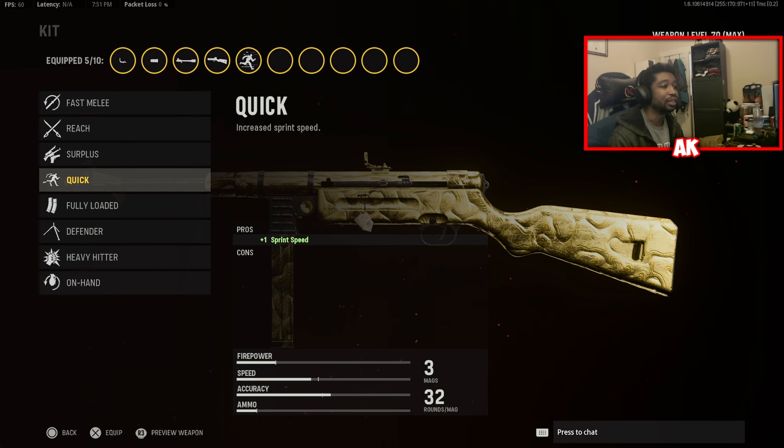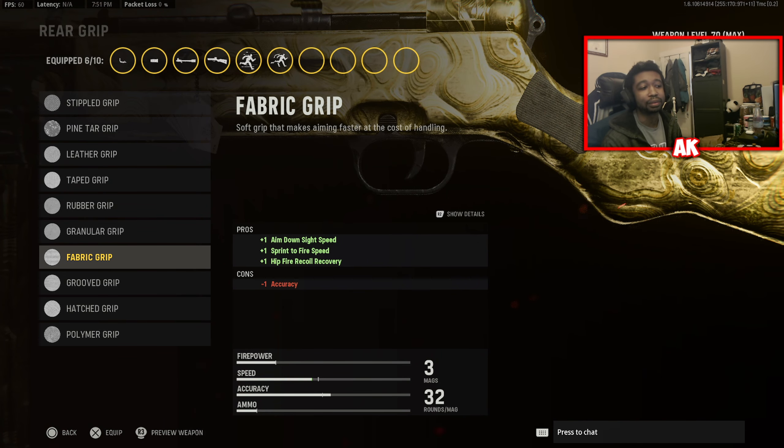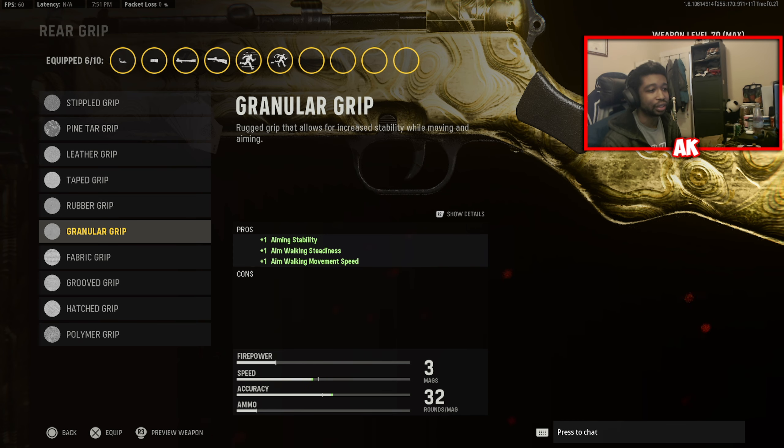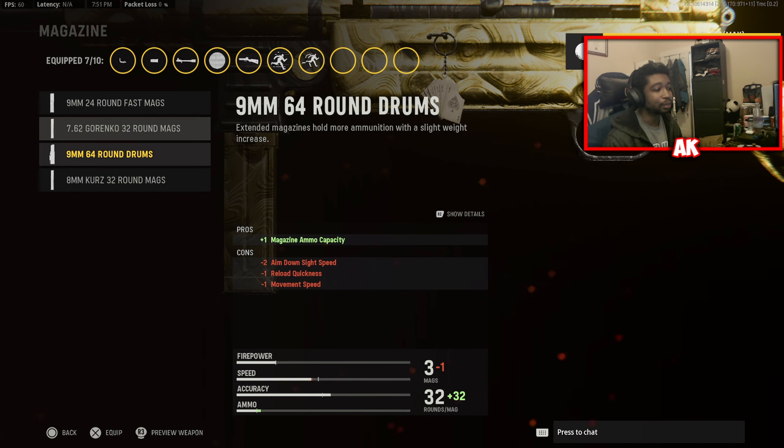Our rear grip is going to be the Fabric Grip, to give us more ADS speed, sprint-to-fire speed, and hip fire recoil recovery — just giving us a little bonus to everything, which is definitely needed. If you want, you could go with the Leather Grip for strictly ADS speed, but that's entirely up to you. I just prefer the Fabric Grip in this case.